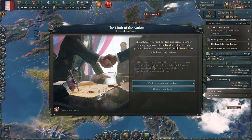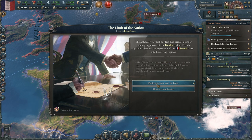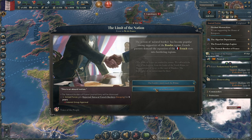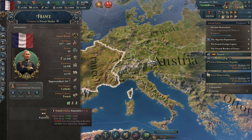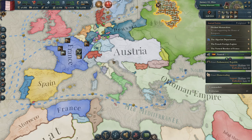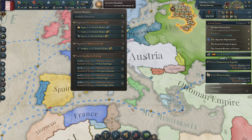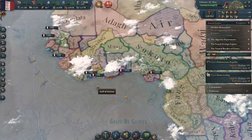The notion of natural borders has become popular - French patriots demand expansion into bordering regions. We can say our borders must reach the Rhine, which gives us claims but for 19 years we'll have slower infamy decay. I'll go with this one and get those claims even if it has a bit of a penalty - currently our infamy is 11.2. Spain really dislikes us - they're antagonistic, probably because we got involved over here where they have their own little colony. I assume they're not pleased with that decision.